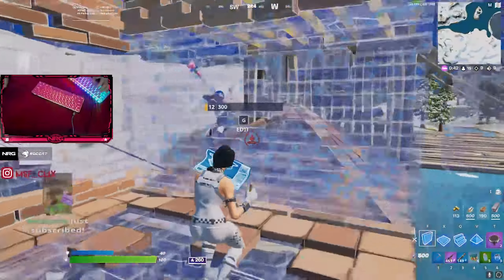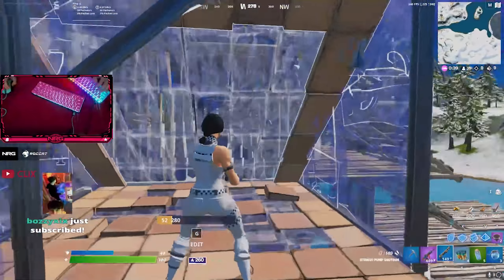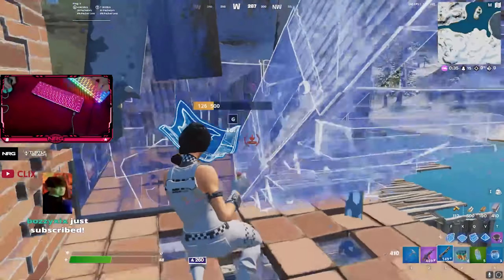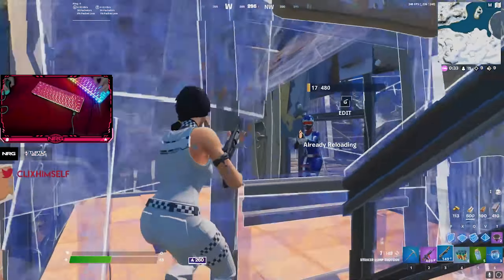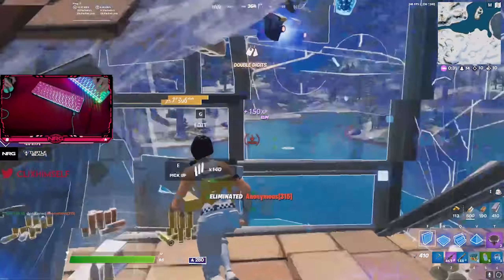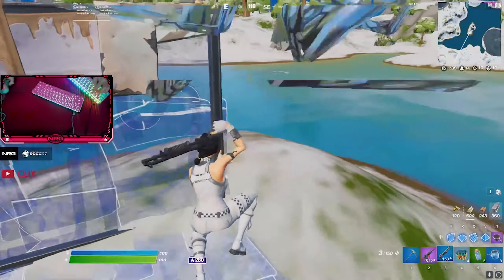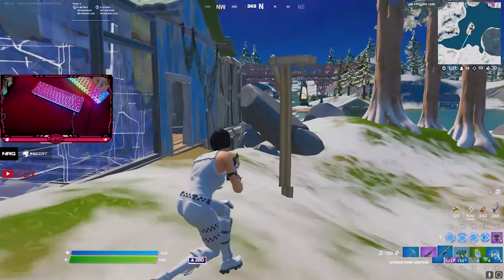Also, keep in mind that this map is absolutely packed with unnamed locations right now. The map only has 12 big time named POIs, but unnamed locations are scattered all around the map and are going to be super important when it comes to competitive. So if you're a competitive player or someone who's just trying to learn every single bit of the map, then don't forget to try out the unnamed POIs as well.